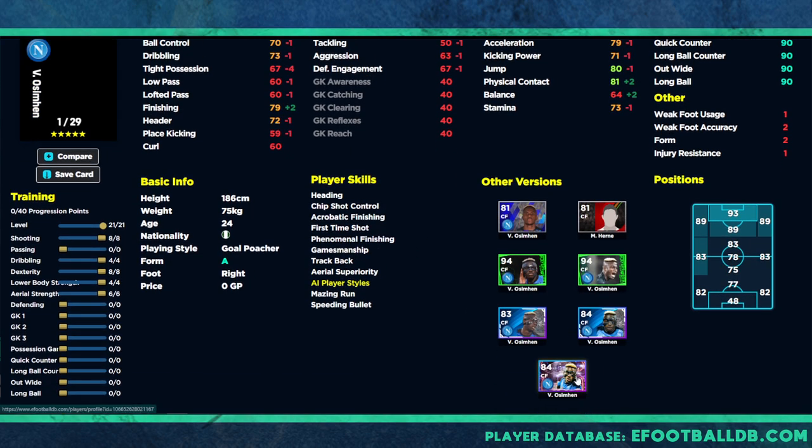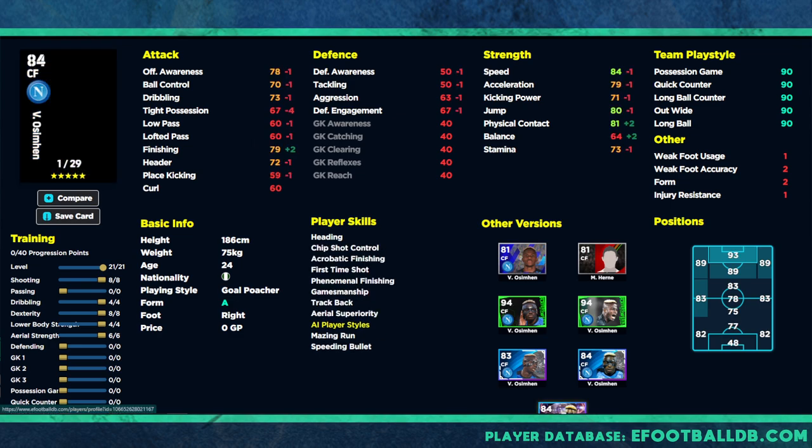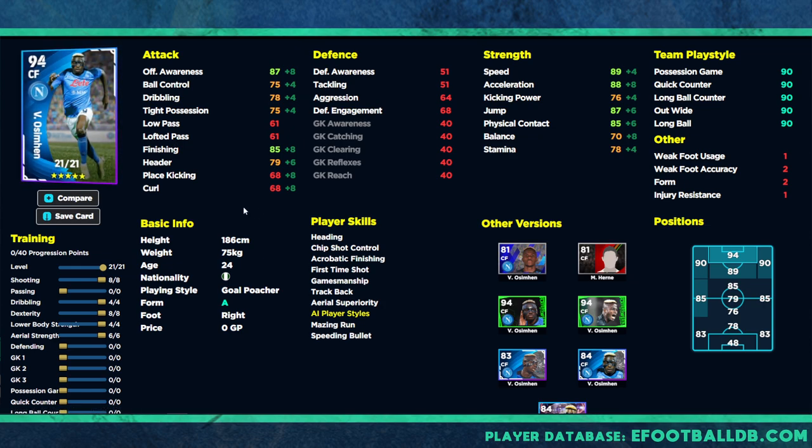When you look at the Showtime version, it has only 67 tight possession before you start training him up. With 29 levels it's obviously going to be a superior card with pace and shooting, but I do like the 21-level Napoli Osimhen. He doesn't have the phenomenal finishing of the Showtime version, but you have everything else you could possibly want in a goal poacher — the finishing, offensive awareness, acceleration, jump, and physical contact. This guy is an all-round Swiss army knife, able to score from anywhere: in the air, on the ground, and with pace.